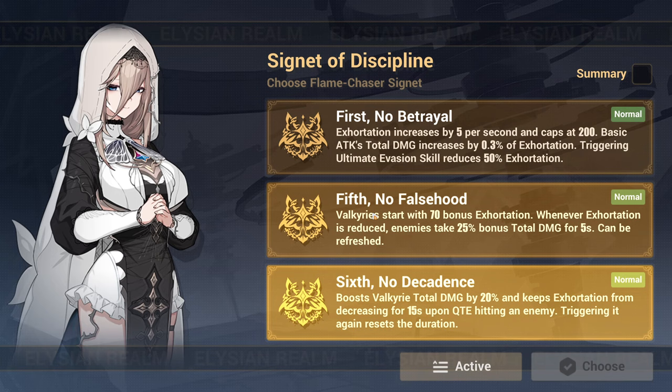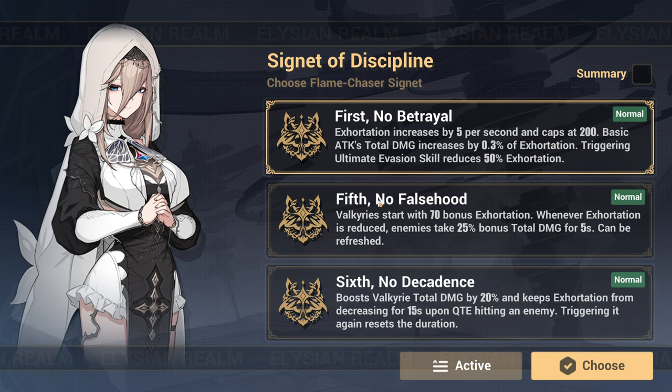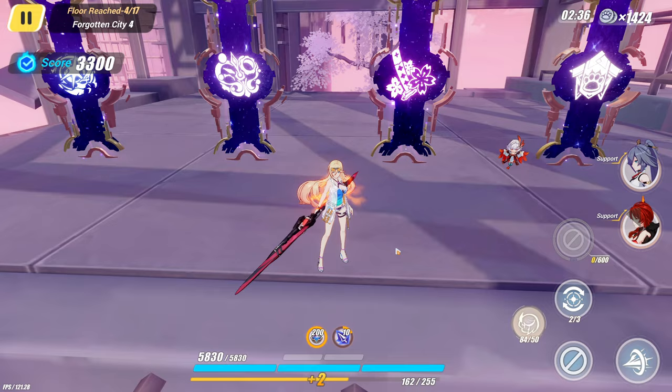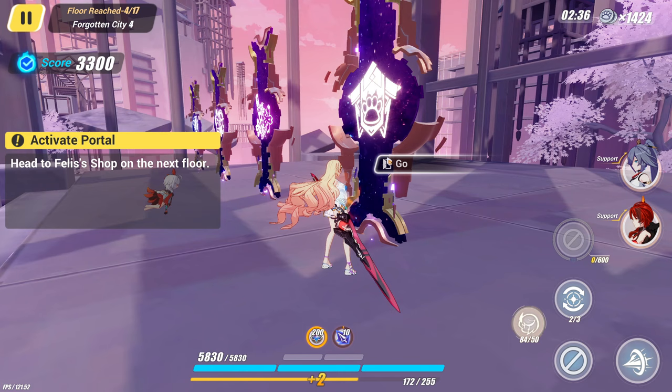The first one is what I'm really looking for here. The fifth is actually good now. But I believe the basic attack one actually buffs everything. I think it's wise to go for cores, so I should go to the shop.